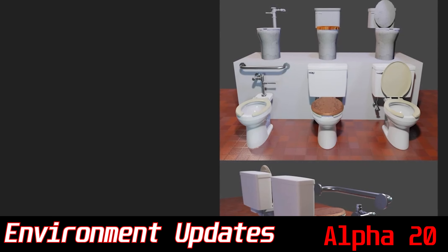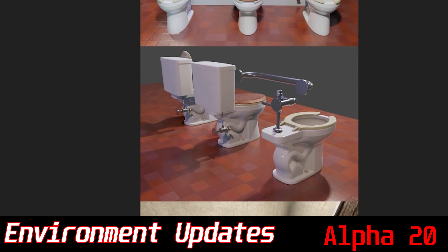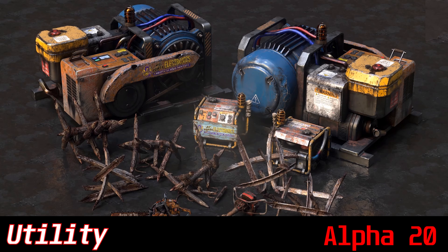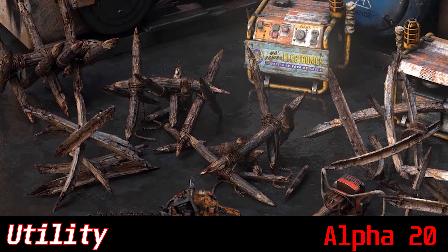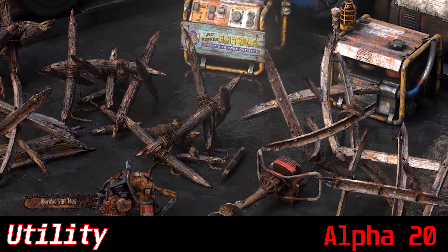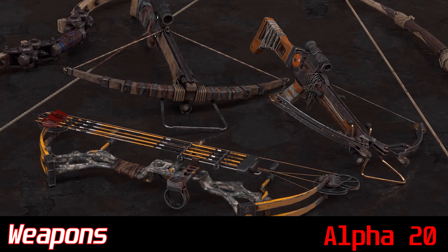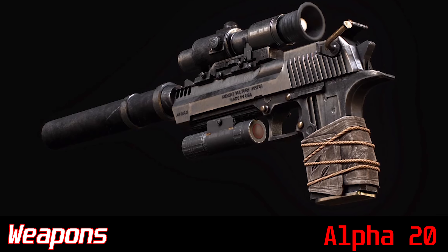There are some brand new toilets ready to be unloaded upon after a long day of eating stale food and rotten cat food. And here are the new models for iron spikes and wooden spikes, along with the power generators coming with the new alpha. This is the only image of the wooden spikes you'll see, but they look a lot more realistic than the old ones. I'm really happy they're redoing the bows — they look a lot more realistic.